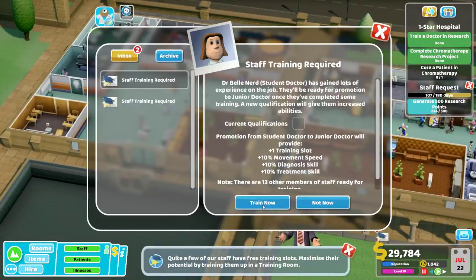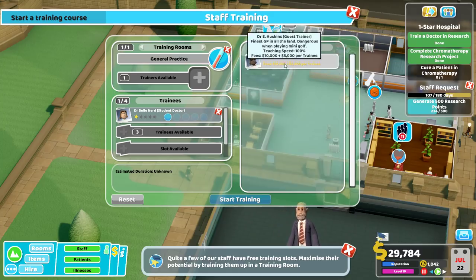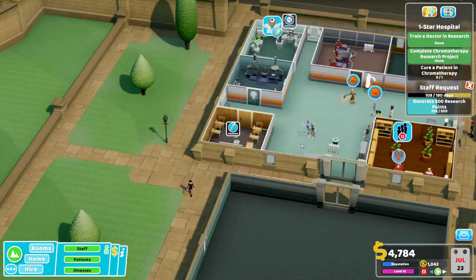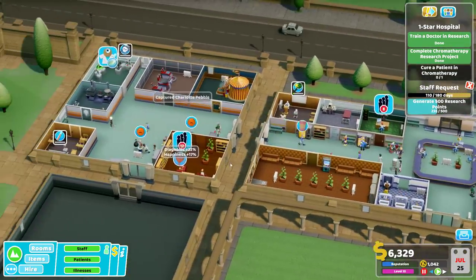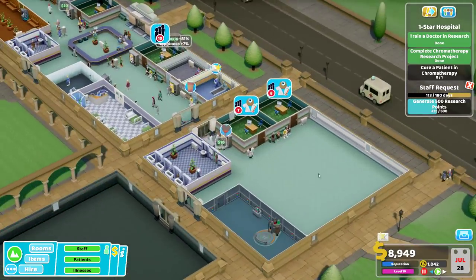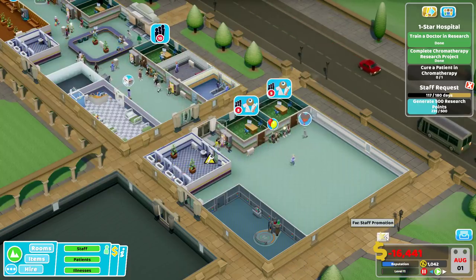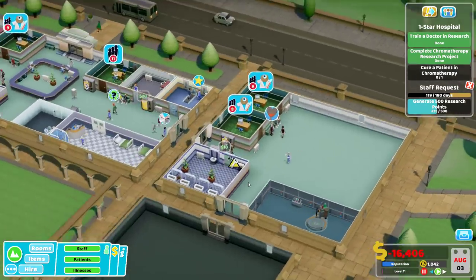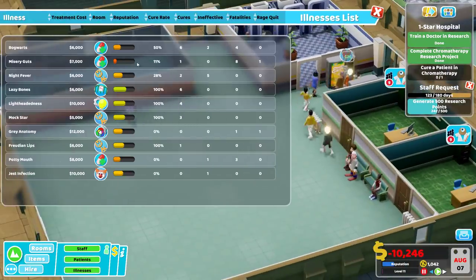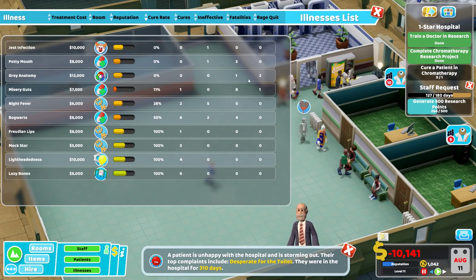You guys want some training - you have no training right now. General practice - we're going to give you that. I'm going to get three student doctors with no skills right now - you're going to be studying general practice and you'll be assigned to those GP rooms more directly. Although we might do a few more rounds of training with you first. In the meantime, we're still short on doctors. Fatalities one, rage quit two. Desperate for the toilet - I've been in the hospital almost a year. The time flow is different here, but yeah.